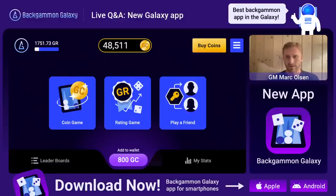I have the new Backgammon Galaxy app open and I'm running the laptop version, which is accessible to anybody - you just go to play.backgammongalaxy.com. That's where the new app is running, so you can play from laptop. You can't buy coins in the laptop version - if I press this nothing happens. You can only buy coins in the mobile version, on either iPhone or Android.